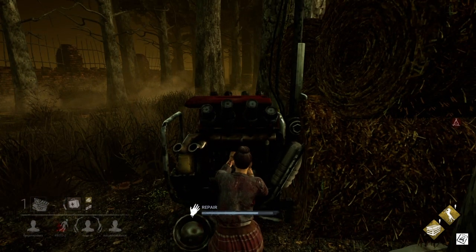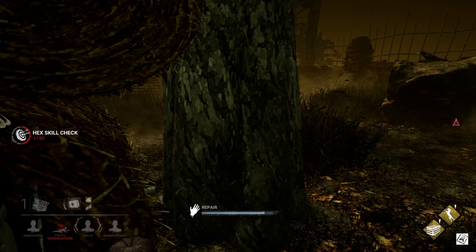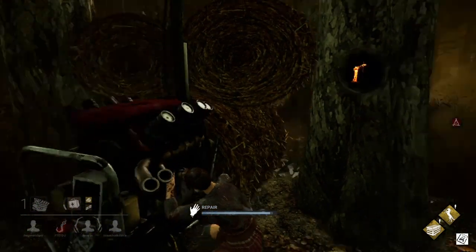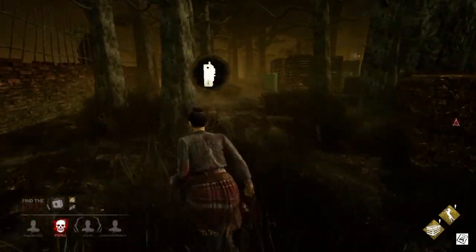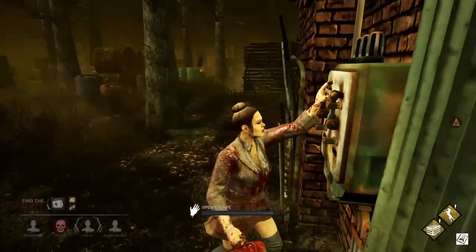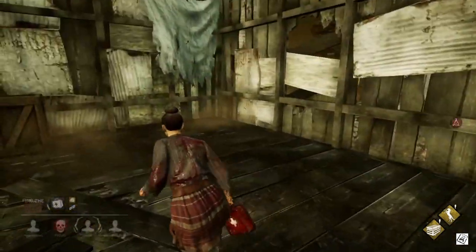Or maybe that's just a bush. Oh, there he is. Please don't come here, I'm busy. Come on, almost, almost there. We have one survivor dead. I'm almost there — fixed that last generator. Let's hope we can open the exits and get the hell out of here. I'm glad there isn't a trap near the switch. Oh shit, there he comes — someone got caught!